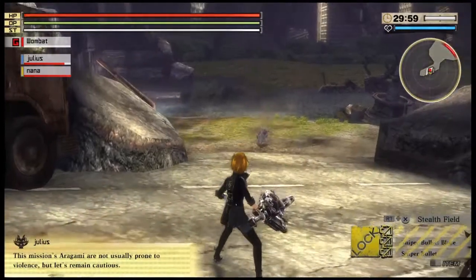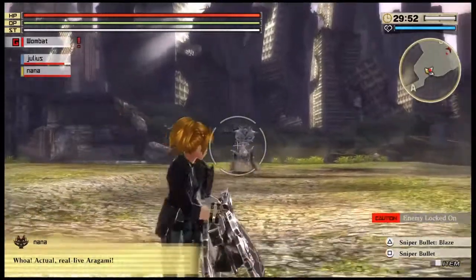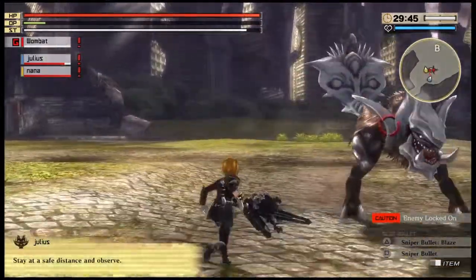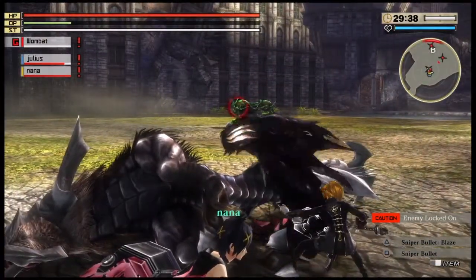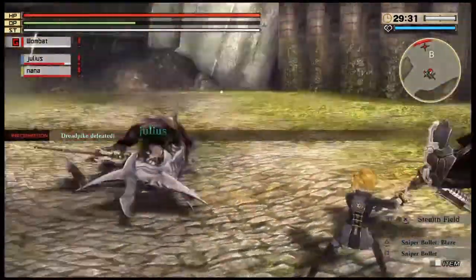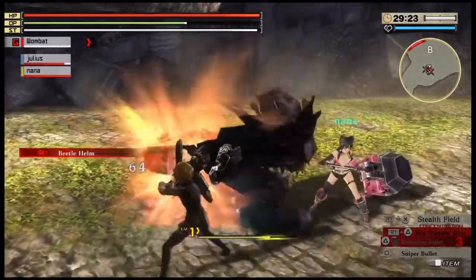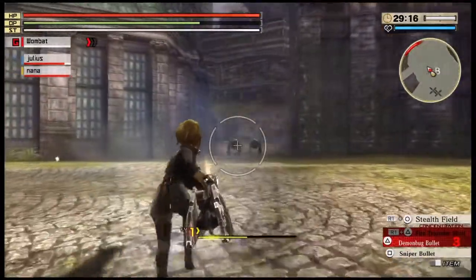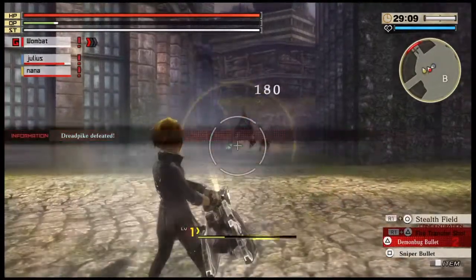Let's go into battle. This is an Ogre Tail — fairly simple. I transform into a gun and take a couple of pot shots. When the ammo runs out — you can see the green bar at the top — I switch to the sword and give it a slice. And there — that's the devour move. The God Arc is part Aragami so you chomp down to rip the core out. When you devour the dead one it says 'Get' — those are parts you can use to construct new armor and weapons.